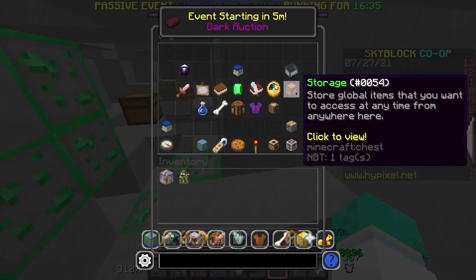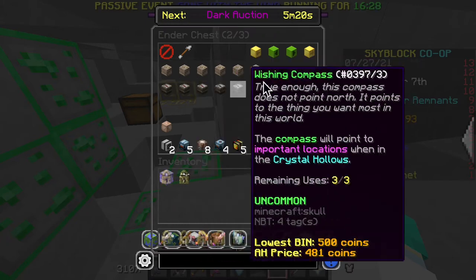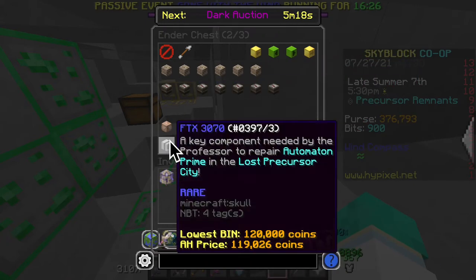In terms of my loot here, I got one prehistoric egg. Normally I would get more than that, it's kind of weird. Some ascension ropes and wishing compasses — not too cool.